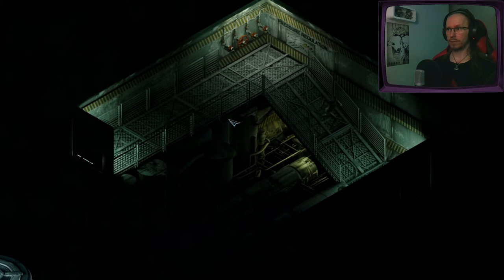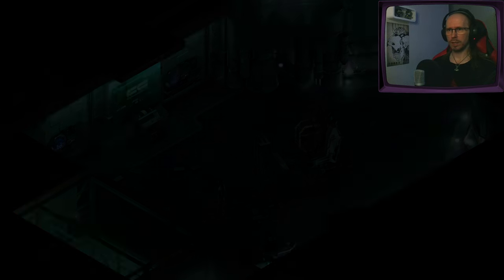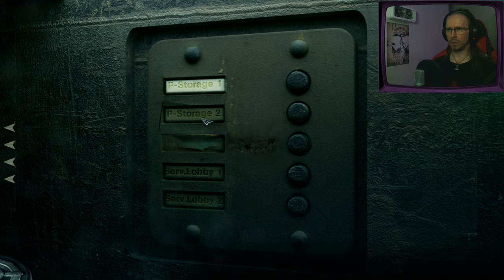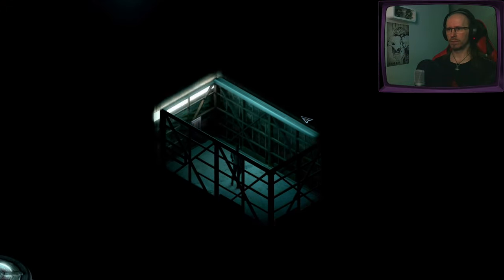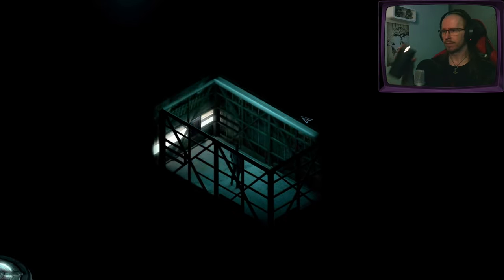Let's see what's happened outside this chamber. Can we now access the right lift? Oh yes, it's unlocked — bathed in a soft green light. Now we save and go to controls. P-storage 2, probably storage 3 — guessing it won't work. Nope. And service lobby 1 and 2. Storage 2 seems to work. Let's go there first. Elevator music!